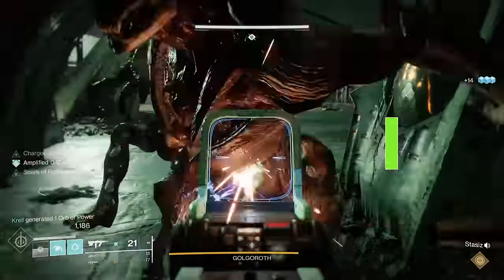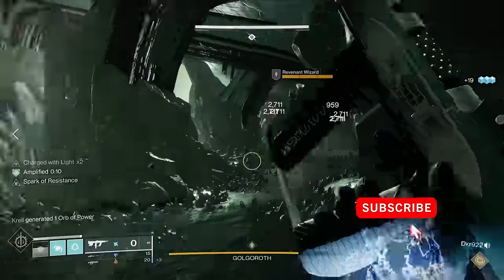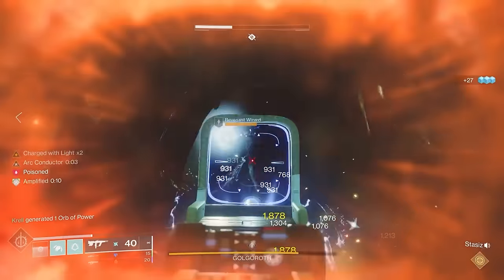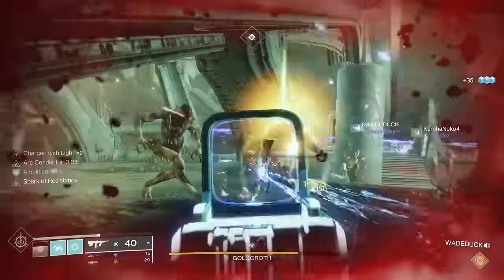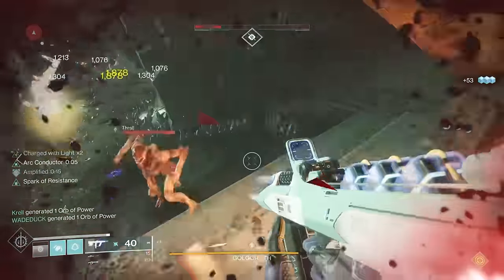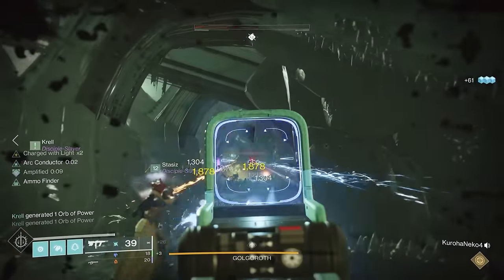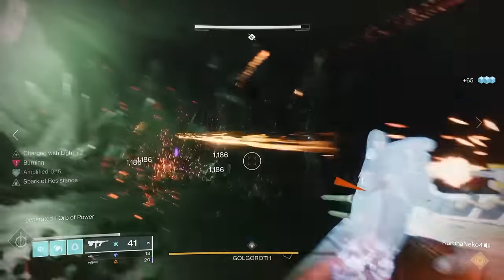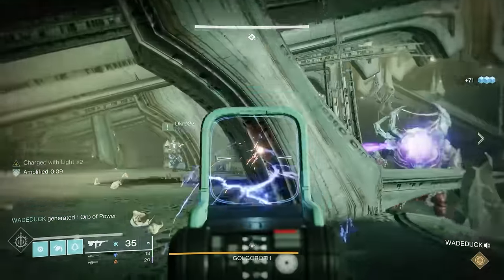Golgoroth is a big, ugly creature that lives in one room. This room has a pit area down at the bottom with some doors, and there's a corridor that goes around the top that also has doors where enemies will come out. The key to this encounter is at the very beginning, you're going to want to call out two people who are going to steal Golgoroth's gaze — very similar to Caretaker and Val Disciple. Those people are going to be right and left. Everyone else can divide up; usually two and two. Ultimately, what they're doing is going towards the back and killing adds, which will get you ammo and things like that.